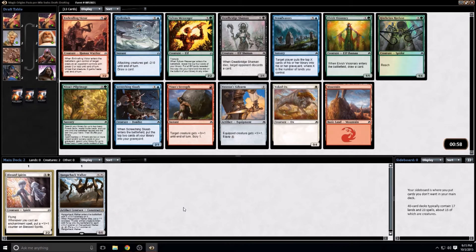Best card here is probably a toss-up. I like the Elvish Visionary a lot, but the Entralling Victor is probably the pick. Dead Bridge Shaman, if I had seen a bunch of good black, would be fine too. I'll go ahead and take the Victor.